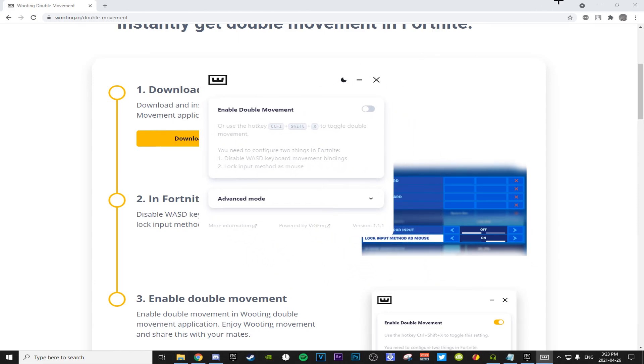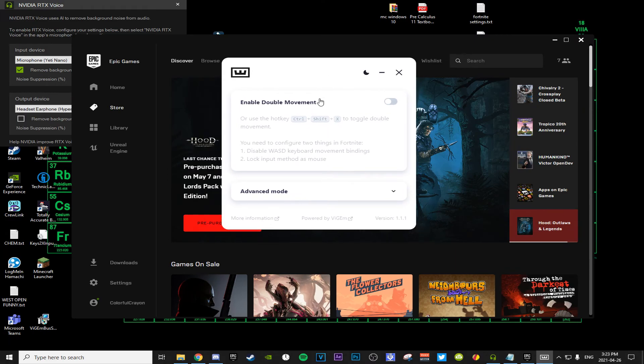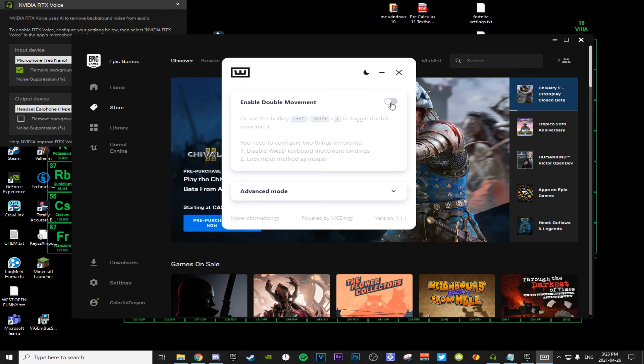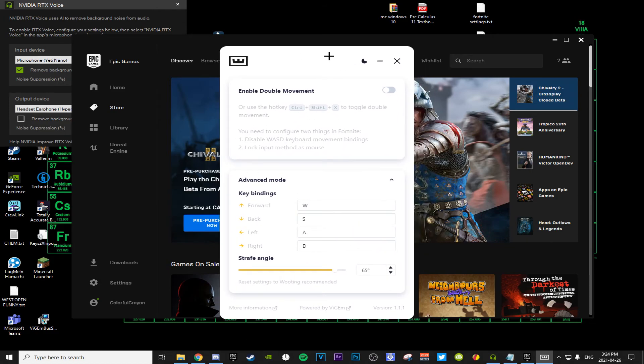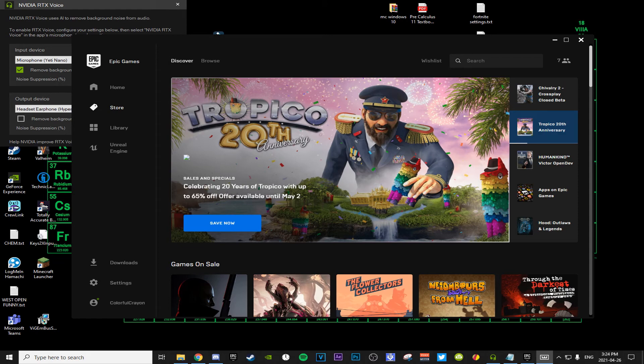From here you're going to get this little thing that pops up. Basically you turn this on and you have advanced mode and everything. I'll get into these details, but once you have this open, you're just going to boot up your game.